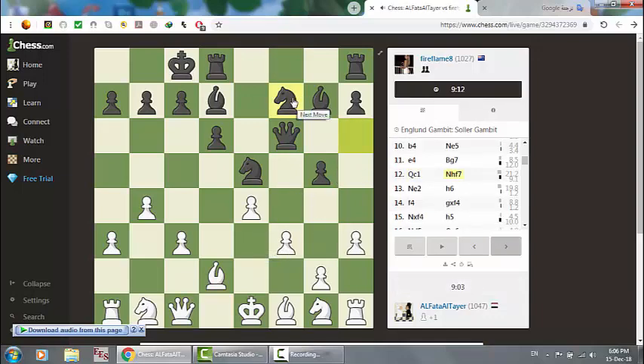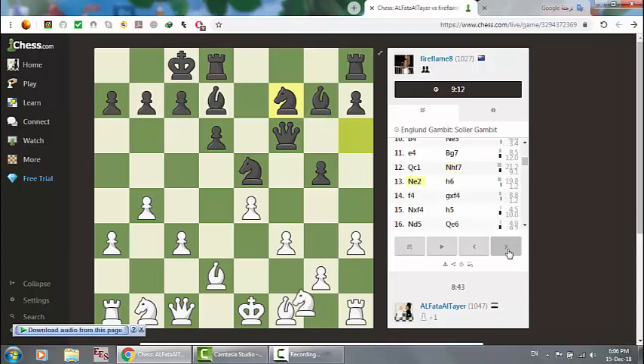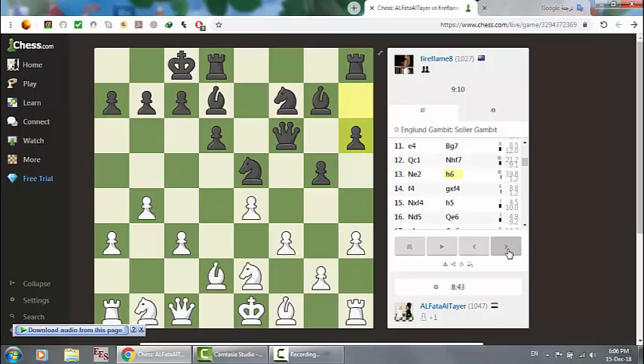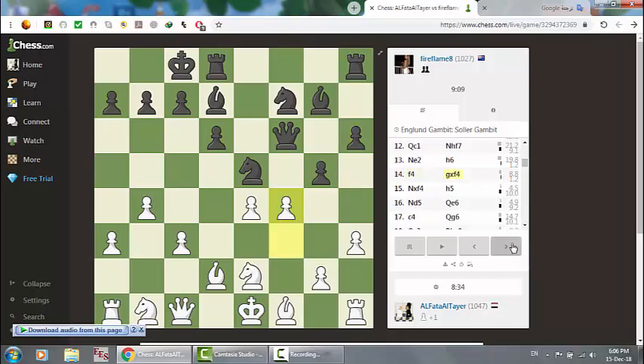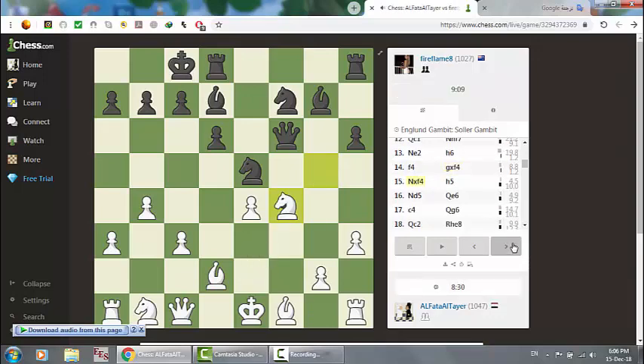So I got that and I played the queen here to support this area. That's why she played the knight here. Now it was time to move the knight here, and after that we have f4, and then I played this to capture the knight.